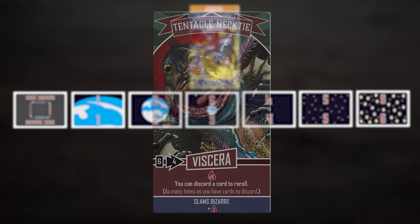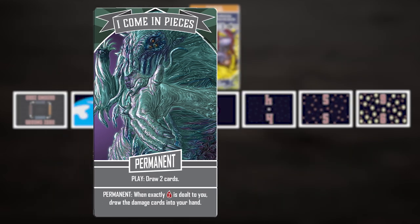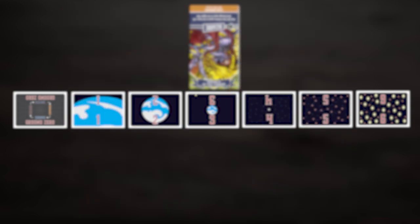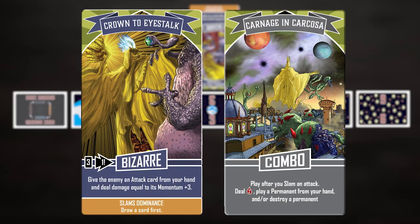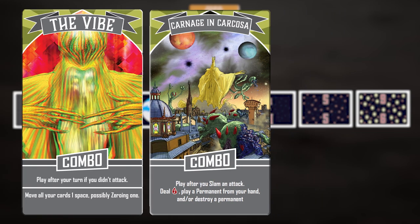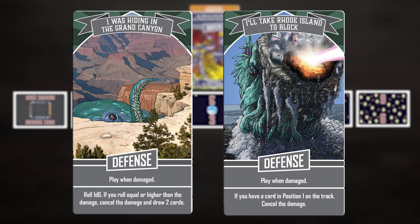In addition to attack cards, players will be playing cards called permanents, combos, and defenses. Permanents give ongoing effects and they stay out in front of the player; however, you may only ever have two permanents in play at a time. Combo cards can only be played in conjunction with other attacks — they make attacks even more devastating, and they can lend you extra turns, attack damage, or die rolls. Defense cards can be used to prevent damage, and they're played as instant abilities designed to thwart your opponents.